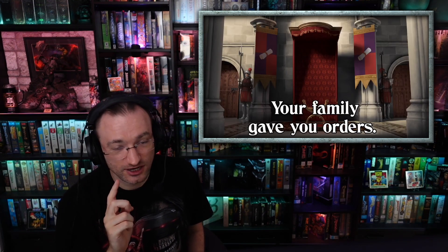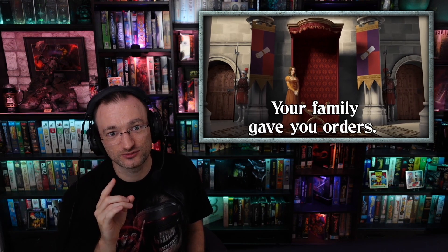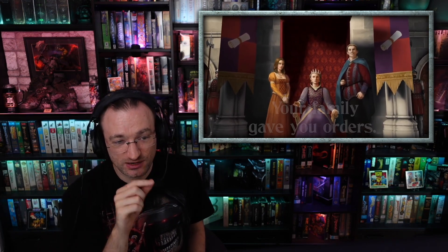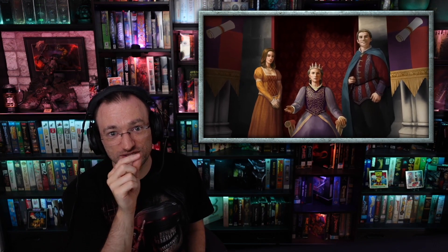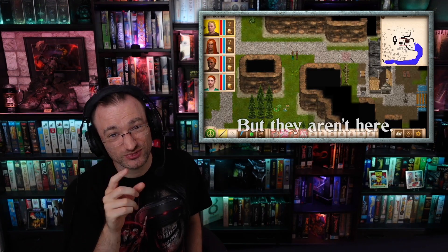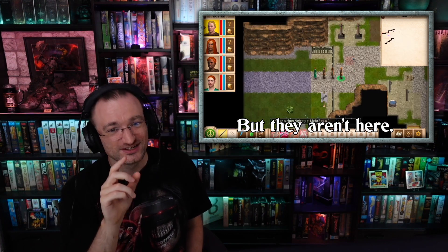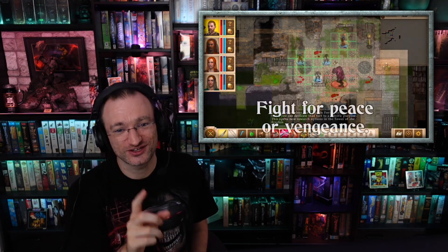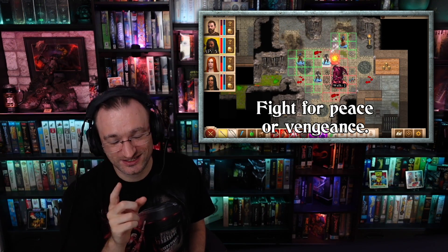Something I also want to mention right away in case you are playing the game and want to import your decisions from the first game: the code which you need to enter includes J's, which look pretty much the same as I's. So in case your code is not accepted, please make sure that you type in J's instead of I's.